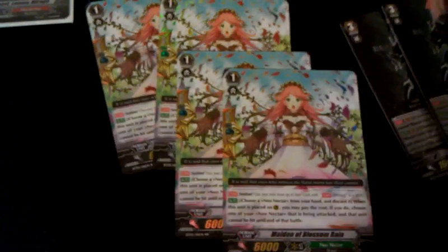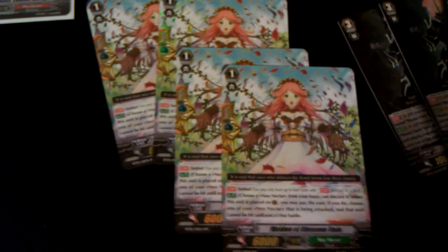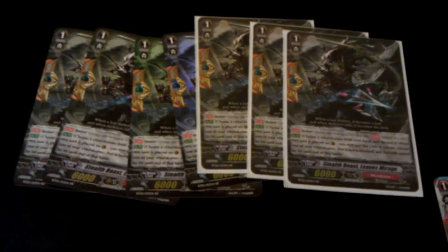We pulled four Neo Nectar Perfect Guards. If you haven't realized, I still think that Perfect Guards are the currency of this card game — so if you have a Perfect Guard, you can pretty much start talking for almost any card that you want. We also pulled seven Murakumo Perfect Guards, with the new Sentinel symbols.